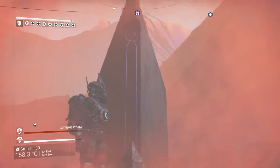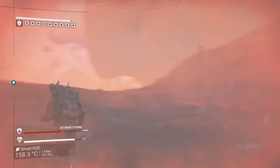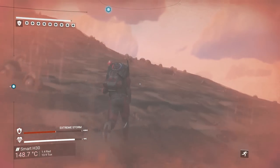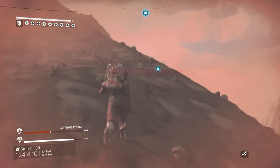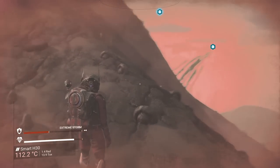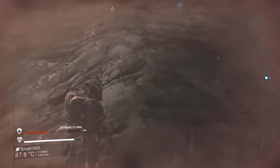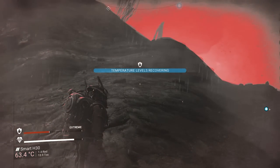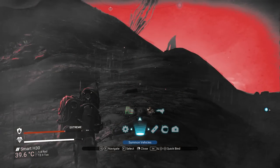The origin questline is what unlocks living ships. It takes approximately 5 days to complete due to time locks at points throughout, but is a really great questline and brings a large feeling of achievement as well as an earned entitlement to your new spacefaring friend. Throughout this section, to keep things concise and prevent spoilers wherever possible, I'll simply explain the mechanics and generally how it works, but will avoid lore and as many details as possible.